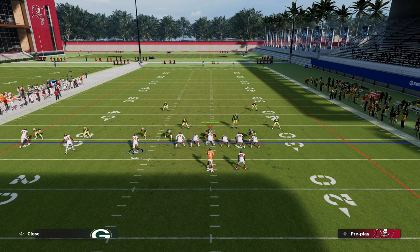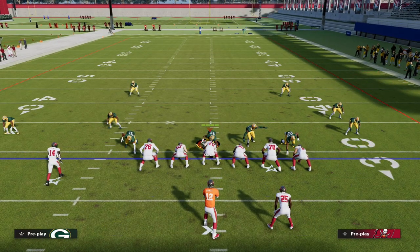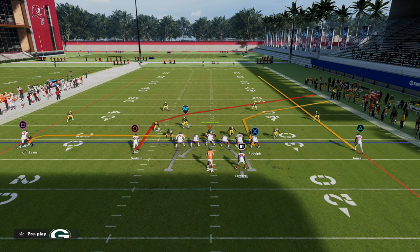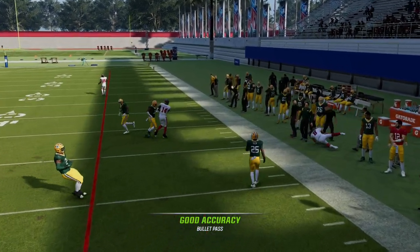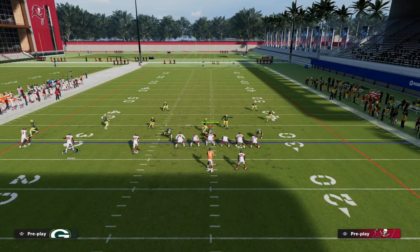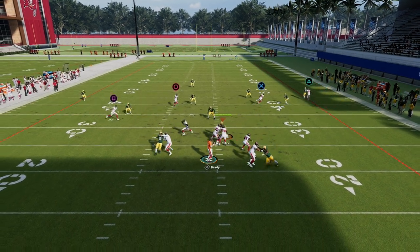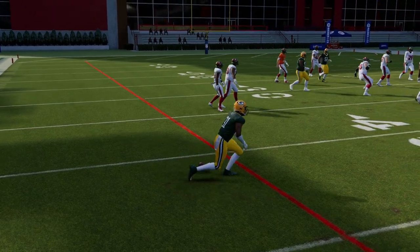Another way to run this play — and I like this setup more against zone — is really simple: put the triangle receiver in motion across and put him on a streak route, then out-route or block your running back. This creates a levels concept on the back side. The corner route is still very effective against zone — it gets into a soft spot on the sideline, over the top of curl-flat zones. The defense basically has to over-commit to stop the tight end corner, which clears out space in the middle of the field.